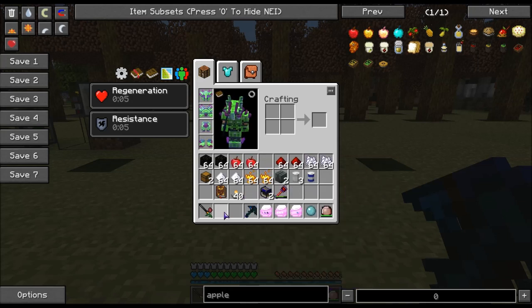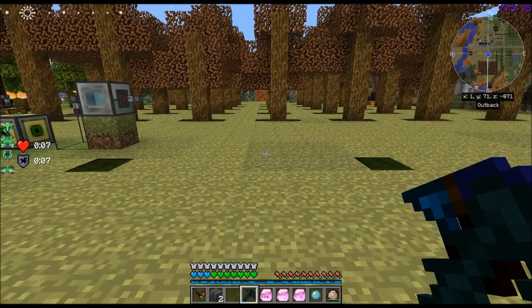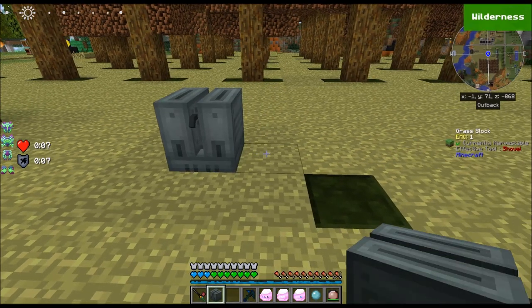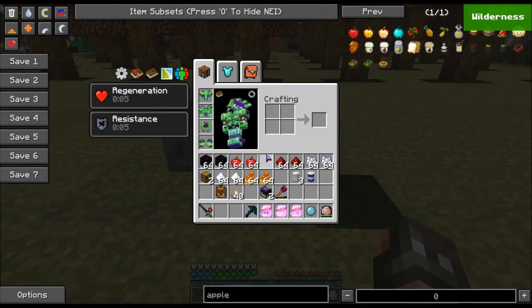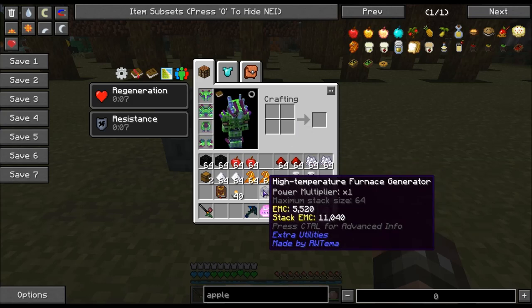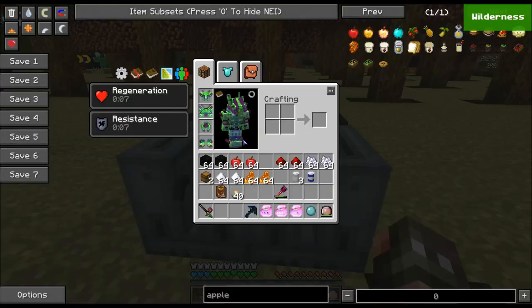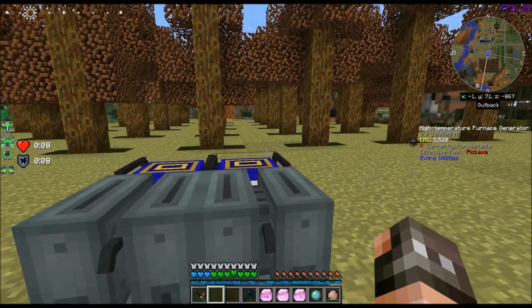The first thing you need to know is you need vats. You're going to need either one or two — two makes it easier. I'm going to set it up with the generators in the back, and I'm going to put coal inside of those.